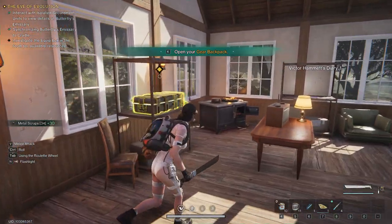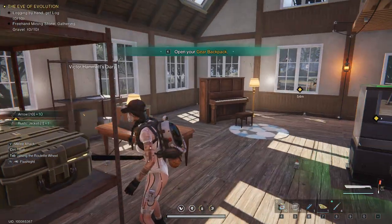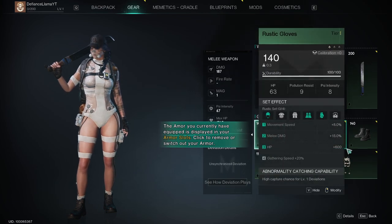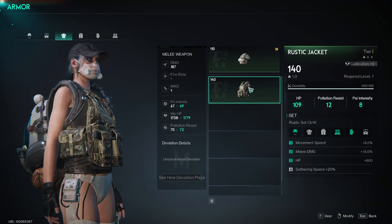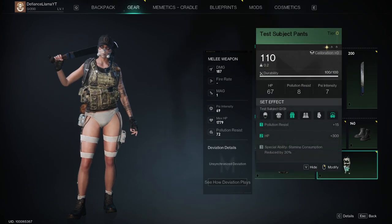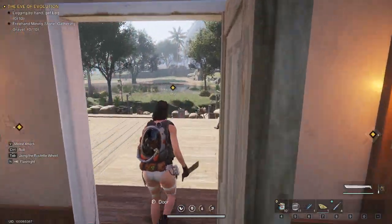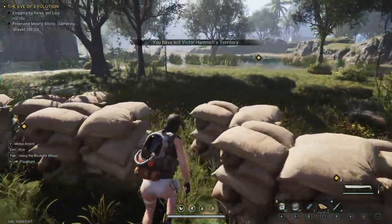Open the supply crate — I'm just gonna eat all your stuff out of your house, don't mind me. Oh, body armor, that's a lot. Did we put that on? There you go — have we got some damn pants? We are wearing them apparently. Right, what we gotta do — oh, we gotta collect wood and stone. Let's go, it's a survival game!